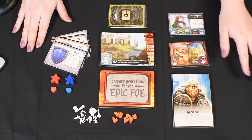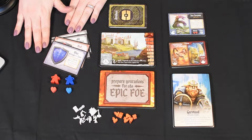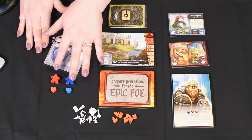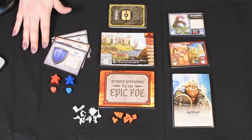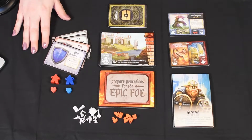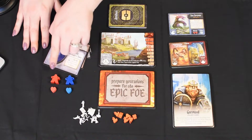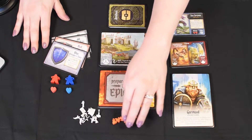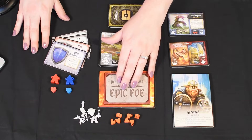I've laid everything out that we need. I have our Defender cards here. I have our two meeples, so I'll be playing a solo round, which means I have to play with two characters. So I've already selected the colors. We have here the artifacts that we can attach to the front and the back of our meeple. So we have the Threat Identifier Tokens, our Epic Foe deck.